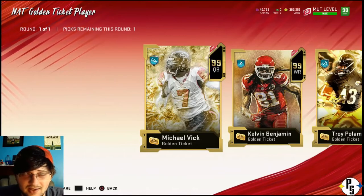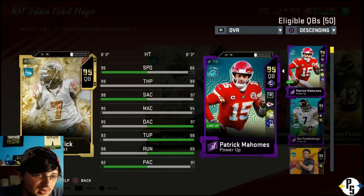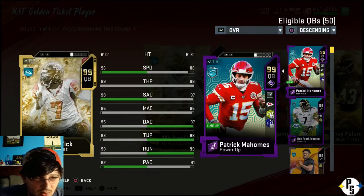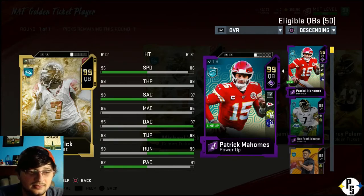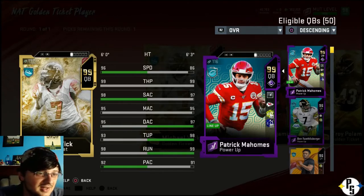At quarterback, I got 99 Mahomes. I'll click on Vic and I can show you guys. Accuracy is pretty similar - it's like one for Vic on short and two on deep for Mahomes. Mahomes has throw under pressure and throw on the run, and Vic has play action by one. These are almost the same card except for one stat, and that's the fact that Michael Vick has 10 more speed. That's it. He's got 10 more speed.